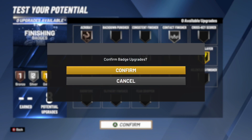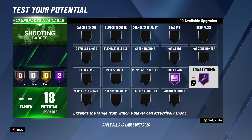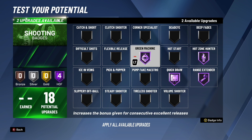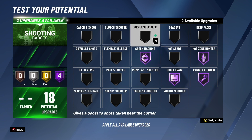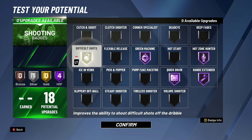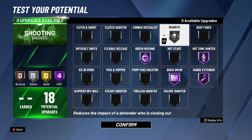Moving on to shooting badges — with 18 shooting badges, hall of fame quick draw is a no-brainer, shoot fast. Range extender — if you want to shoot deeper you need that badge. I also recommend hall of fame green machine and hall of fame hot zone hunter. Green machine helps you shoot more greens, hot zone hunter helps you if you have your hot zones filled. For the last two upgrades, since you're 6'1", I'd add silver difficult shots because you could be fading a lot. And probably silver dead eye as well, since you're short and will get contested pretty easily by taller defenders.